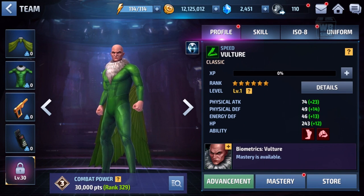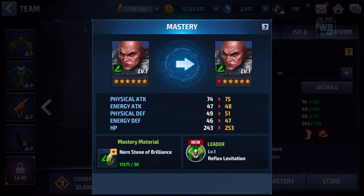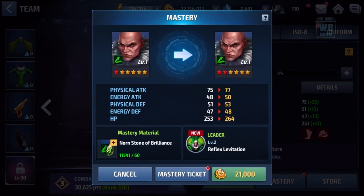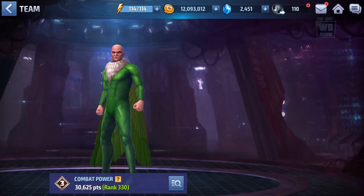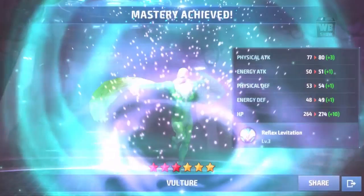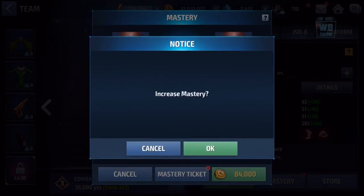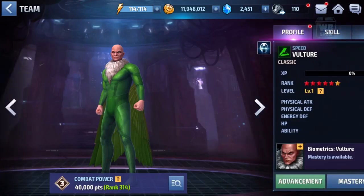BAM — he goes into six star right there, so I don't have to buy any more of the exclusive stuff. Well, I'll still get the biometric selector. We're at 300 fights, so he's still a relatively new character. Let's level him up. I'm getting a users ticket, though that's kind of useless anyway. I should have saved that for the X-Men character — bad idea.